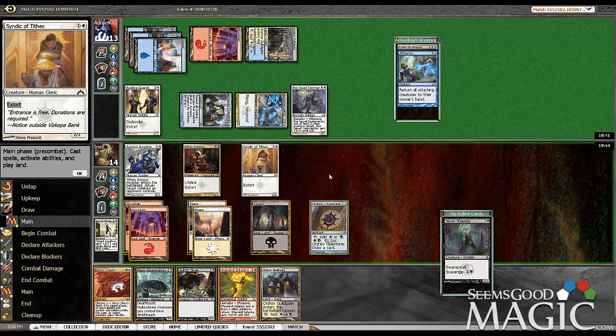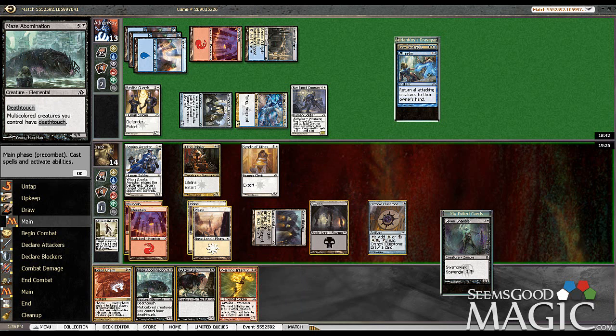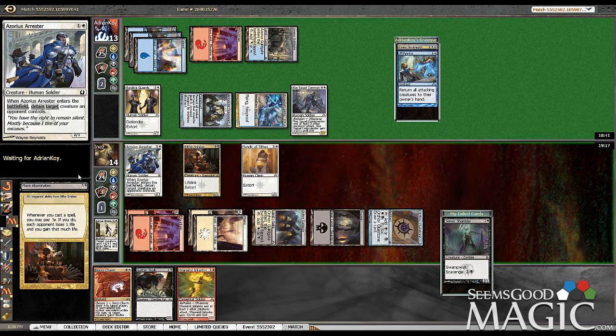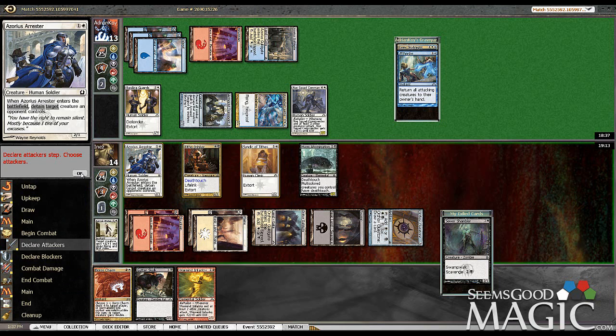Orzhov Guildgate. Maze Abomination seems like something we're going to need here. Don't get to extort though — that's kind of the issue. Just getting mauled on. I guess we're just playing Maze Abomination. Don't get to extort, but unfortunately we kind of need him at the moment. Since Nav Squad can begin to beat in as well. But getting the Deathtouch is pretty cool. And the Lifelink.